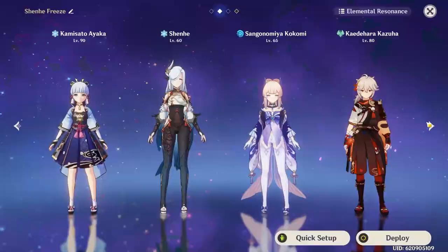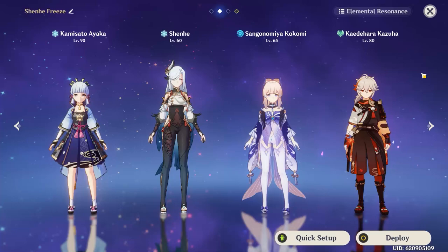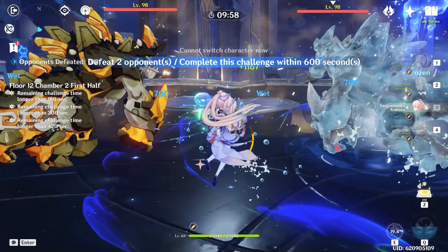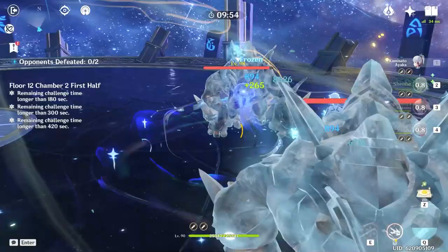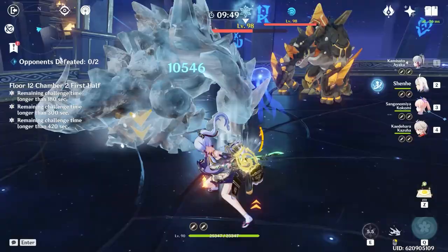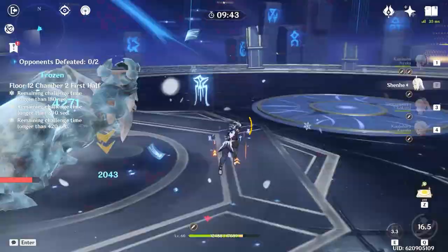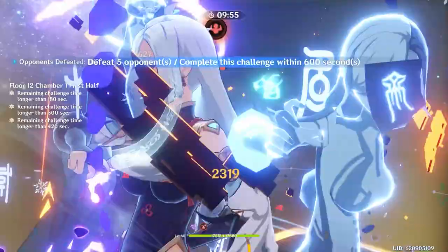Shenhe does work pretty well as a substitute for Diona on the Morgana freeze comp with Ayaka or Ganyu, but I replaced Mona with Kokomi because without Diona, you have absolutely no survivability. So you're losing out on a bit of Mona's damage buffing, but Shenhe's damage buffing is similarly powerful on the team. And though you'll have fewer cryo users to buff with Icy Quills — since it's just Shenhe and Ayaka — it'll be much easier to secure damage on fast targets such as Rifthounds because of the perma-freeze. Shenhe also pairs well with Eula for her ability to shred physical defense and act as a cryo battery, and with Chongyun since he can infuse the team's attacks with cryo, allowing everyone to make use of Shenhe's Icy Quills.